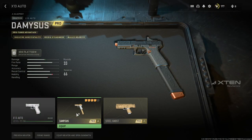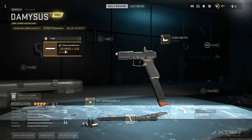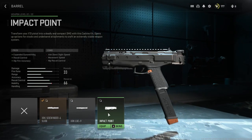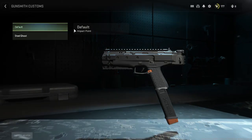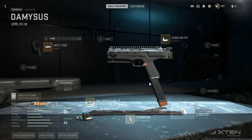You're gonna want to start off by selecting the Damascus blueprint. Go to Gunsmith, go to your barrel, hit Impact Point skins, then default — click yes. It should say that you have the barrel on and that you should have the sight on, but you won't see the sight up at the top.